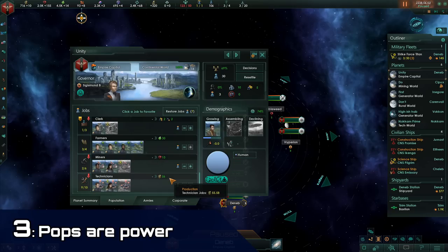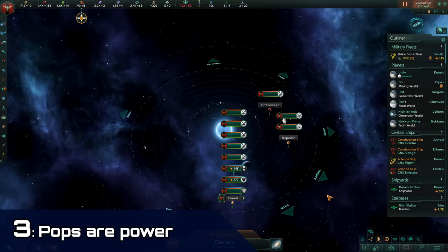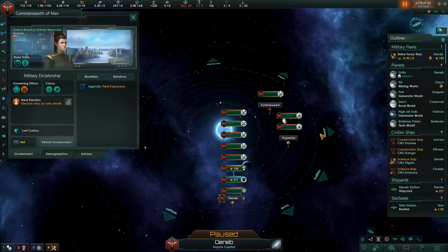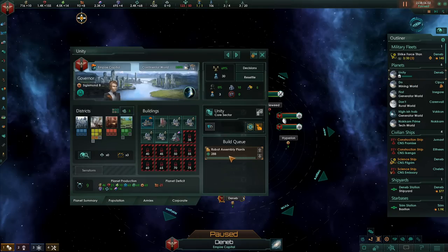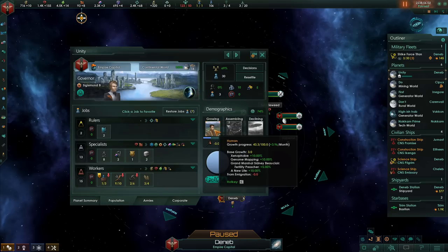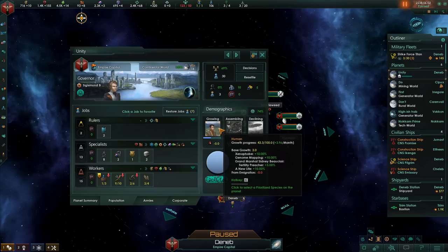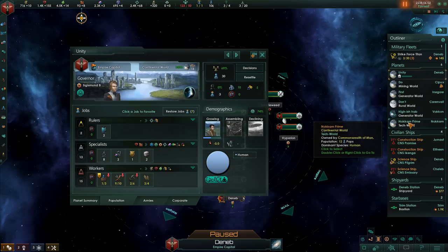Pops ultimately are the lifeblood of your empire, and if you can properly manage them, you will be able to build a better economy. Tip number three: to make sure you can build a better economy, you have to make sure you have a lot of pops. There are a variety of ways to increase your pop growth, ranging from edicts to traits to even your government. But the most important way to increase pop growth is robot assembly plants. A robot assembly plant will increase growth across your planets tremendously. The base growth of your pops is three per month. By building a robot assembly plant, you'll be producing an extra two growth per month, so that is already a 66% increase. This is especially noticeable on newer colonies when the base organic pops grow at a slowed rate — at that point, you can be more than doubling the pop growth on your colonies.